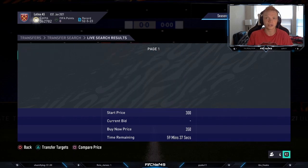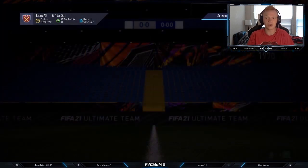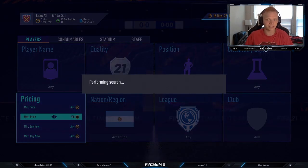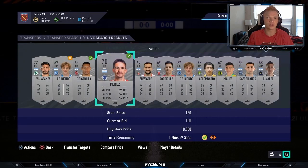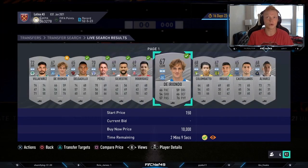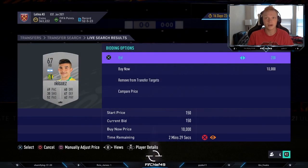All Argentinian silvers are going to sell for 400 coins — at 350 they'll basically insta-sell. A really easy way to make coins that kind of flies under the radar is you could just sit here and win every single card on bid for 200 coins. You'll win basically every card and double your coins on every single card you win. A lot of these you'll get for 150 as well — it simply does not matter.